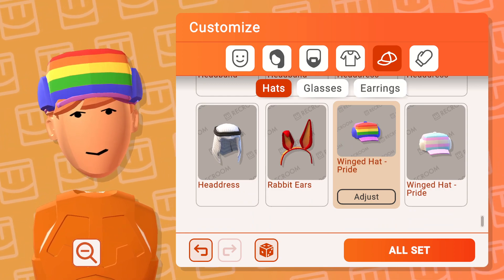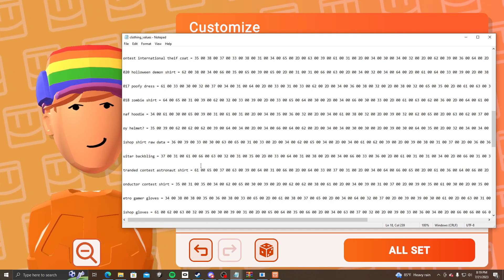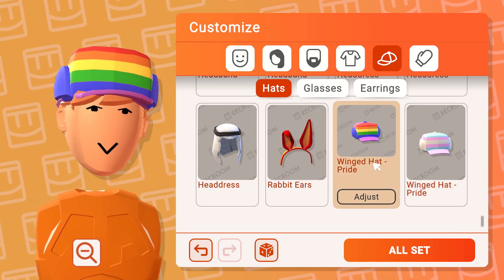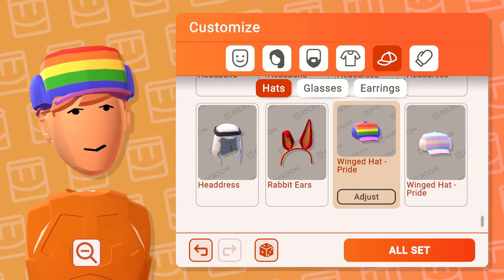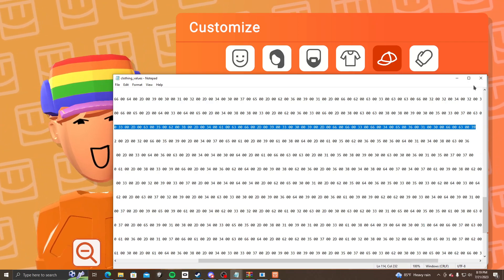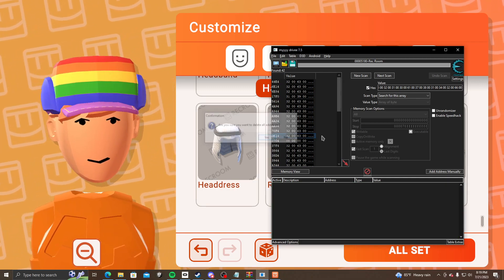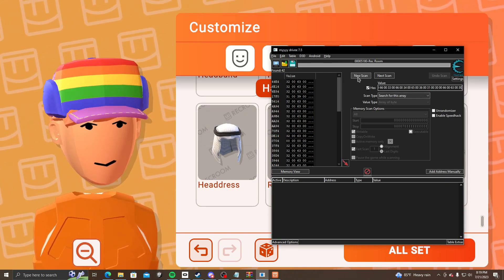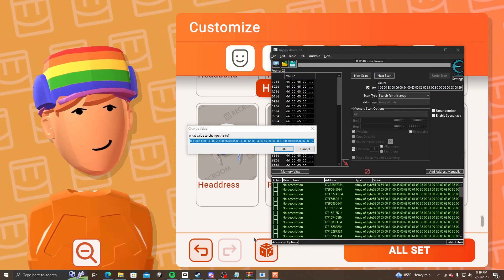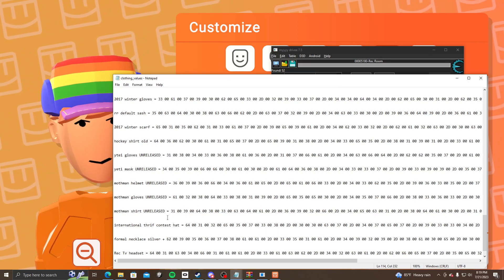This is how to do hats. First you're gonna put on the gay flat pride flag, then go to clothing values. You're gonna find a gay trucker hat — here we go, paste that. Now put it in Cheat Engine, scan it, it should come up. Okay, now you go to clothing values.